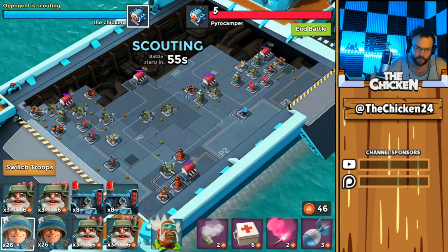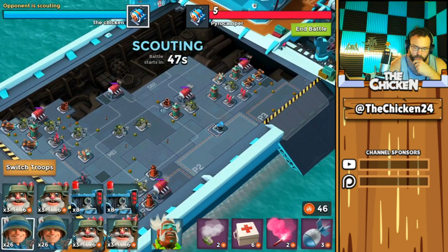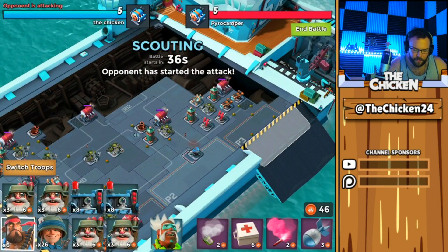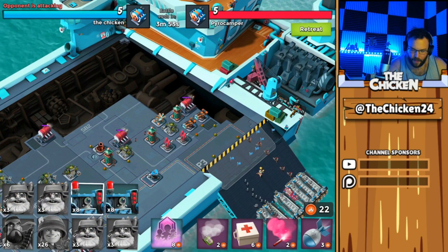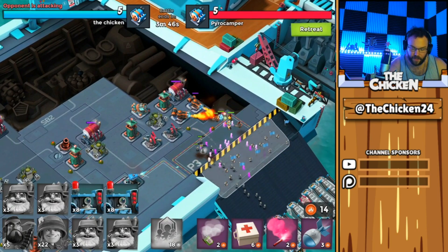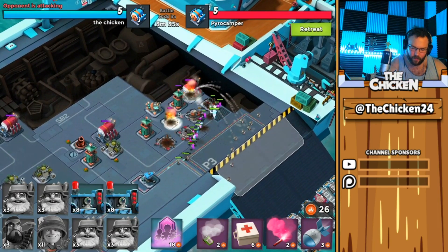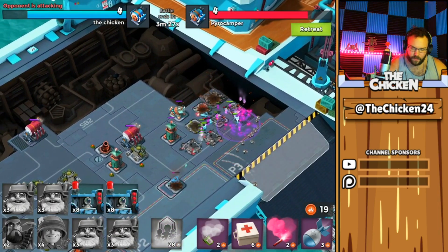This next base looks interesting — there's a shock blaster over there. It looks like a split bait almost, but I'm still going to keep my troops together. I'll bring in one boat of heavies because there are a lot of flamethrowers at the top. Then rifle, Kavan, one two three four, and one Second Wind off the start. Rifles on the left to take hits from the shock blaster, heavies on the right to eat the flamethrowers — I didn't want all those riflemen dying to flamethrowers instantly.